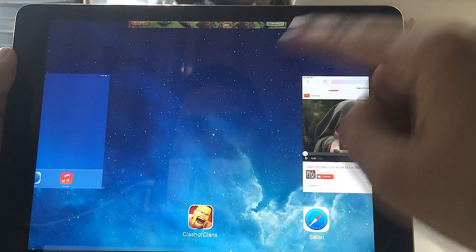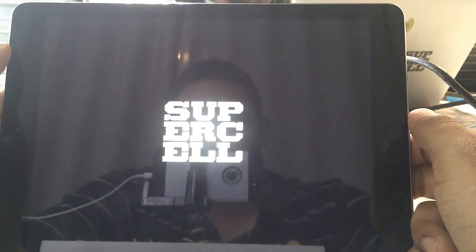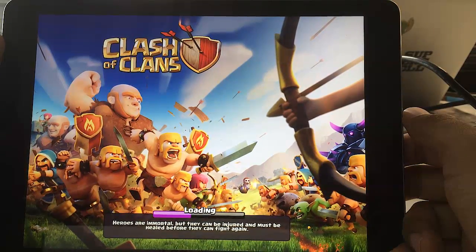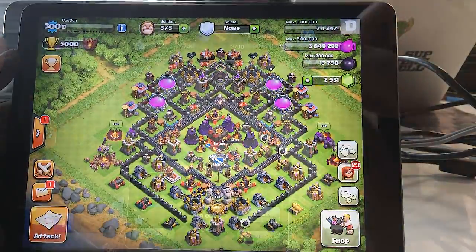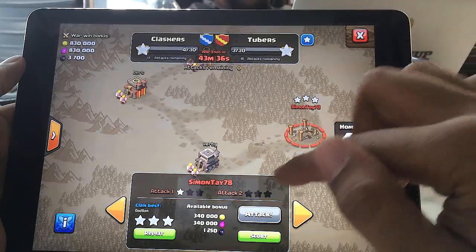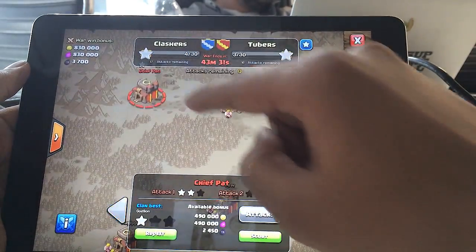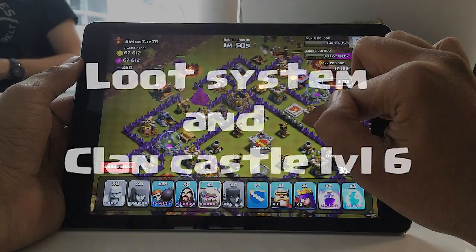What's up guys, this is Godson and we're back to take another look into Supercell's newest update: Clan Wars for Clash of Clans. In the previous video I went over matchmaking and how that system works. I noticed there were a bunch of questions in the comments, so I'll go through the best ones after releasing all the videos. Right now let's jump into the new loot system and the upgrade to the Clan Castle level 6.